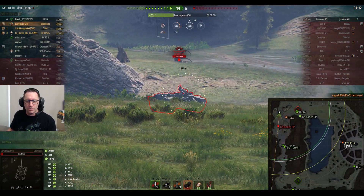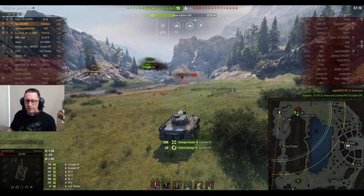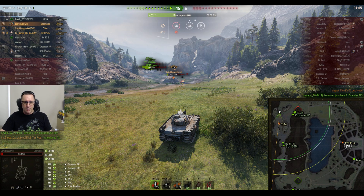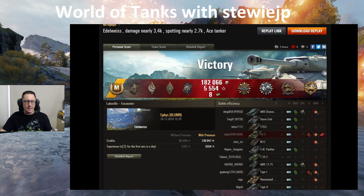Looking towards the Crusader — got another damaging shot into it but didn't pick up the final kill of the game. But 15-6, not too bad at all for old mate Ephus from Bloomer Clan. That was an Ace Tanker and Mastery Badge.